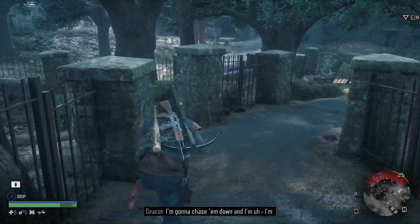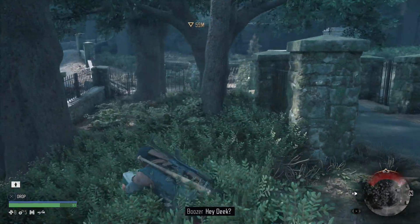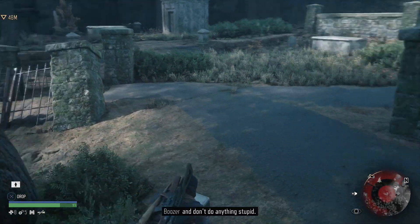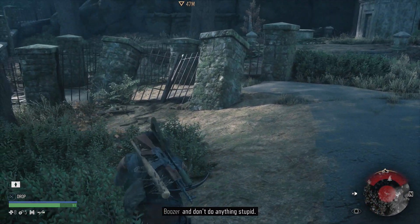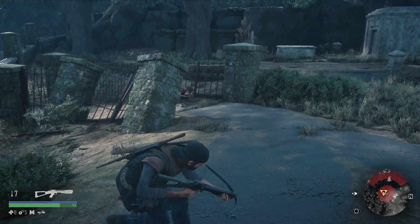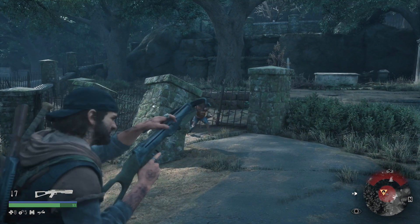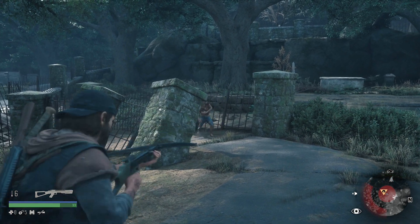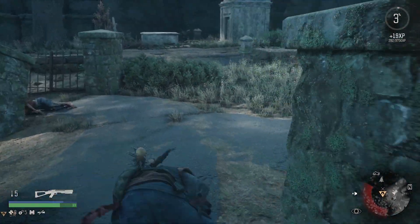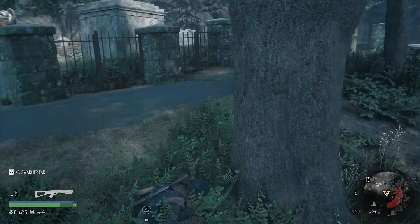I'm going to chase them down and see what the hell they're doing. Deke says to be careful, don't get too close. I'm not going to do anything stupid. Oh no, missed! I reckon two arrows. I feel like there's someone right here.